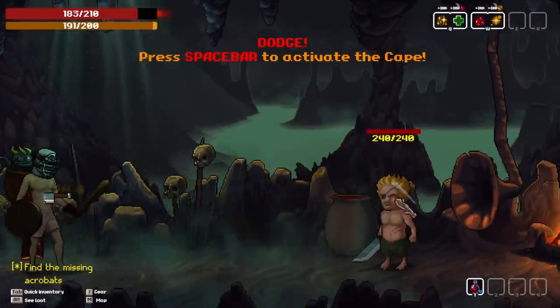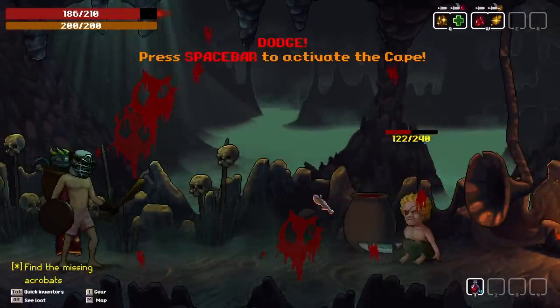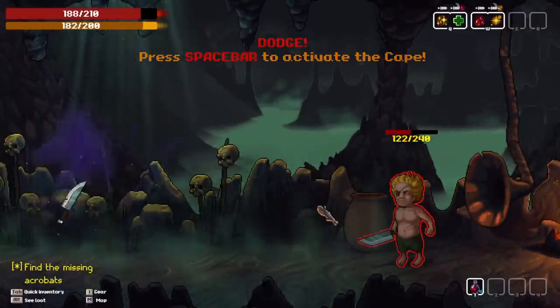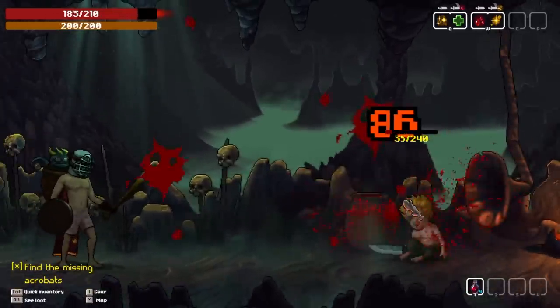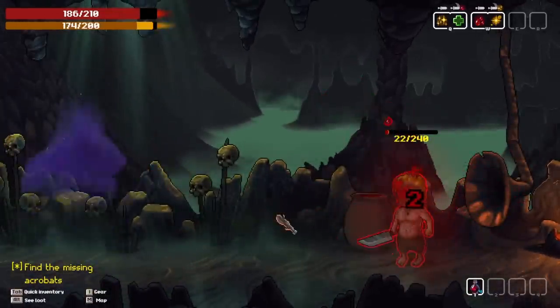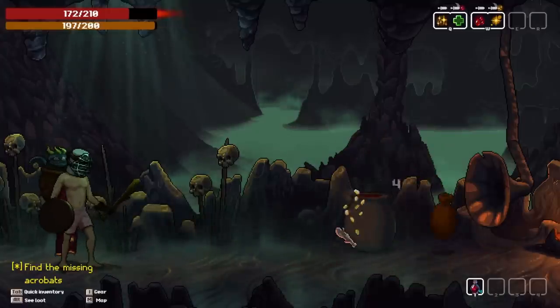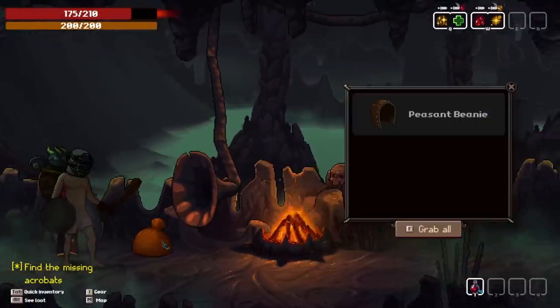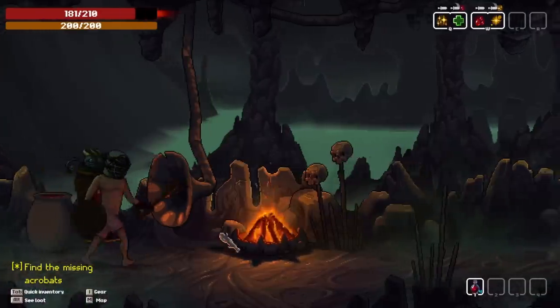Just bash him aside and dodge. That worked! And then we just bash him again. How about we stick you with some bleeds? Quick dodges there. Bam! And one more. We did it! And he left a big bag of loot behind. A peasant beanie? Well, it has less armor than our current thing, so we'll just grab it and hold on to it. A little bit of heals by the fire is always nice.